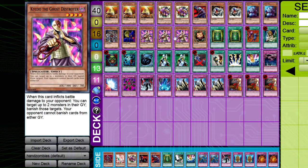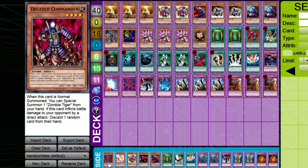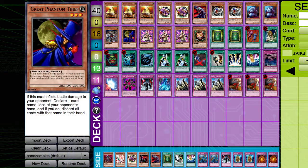It's up to you whether you want to run only two Kaiku. If you're playing against Chaos Turbo — which you probably are about 80% of the time — you might side out the third or replace it with another Spirit Reaper or a Decayed Commander. Decayed Commander is a level 4 Zombie with 1,000 attack and 1,500 defense, Earth attribute. Its relevant effect is: if this card inflicts battle damage by direct attack, your opponent discards one random card. So it's kind of halfway between Spirit Reaper and Great Phantom Thief.